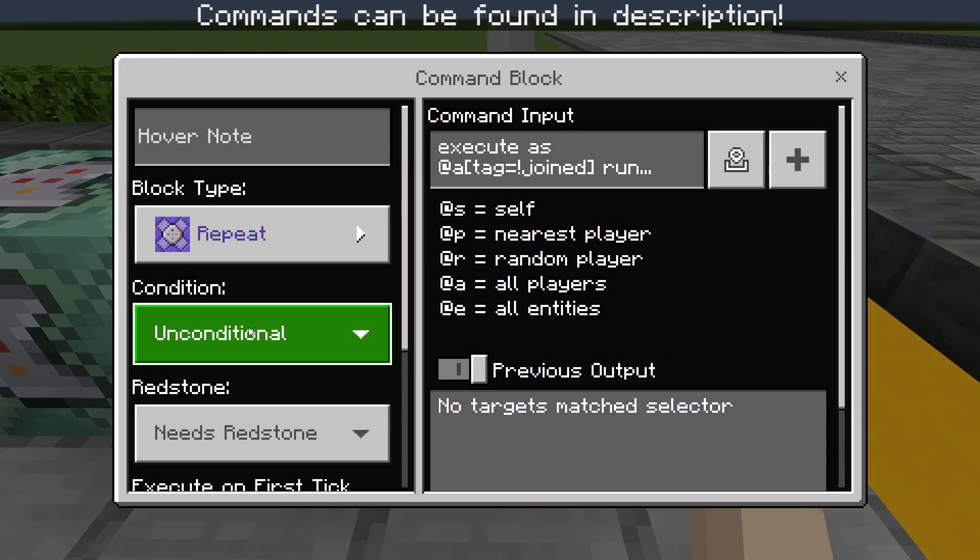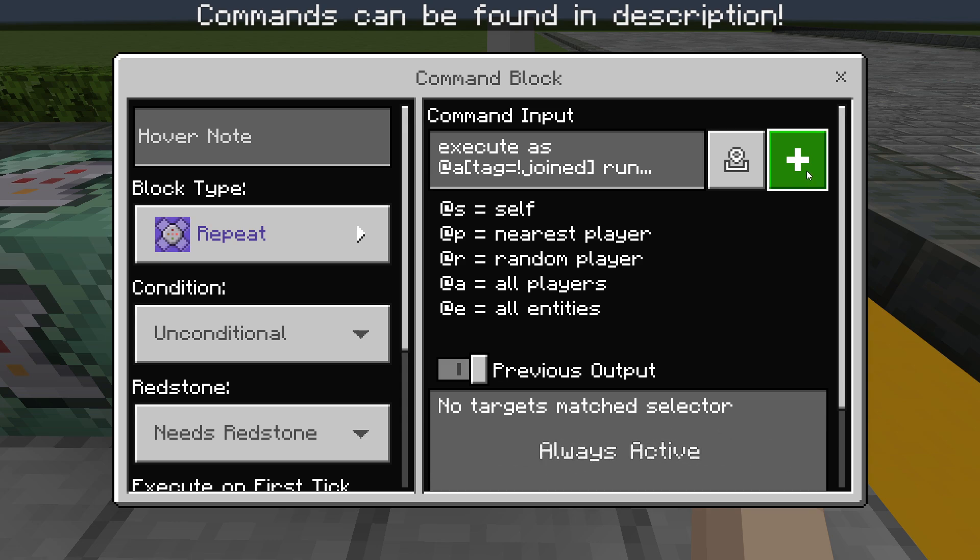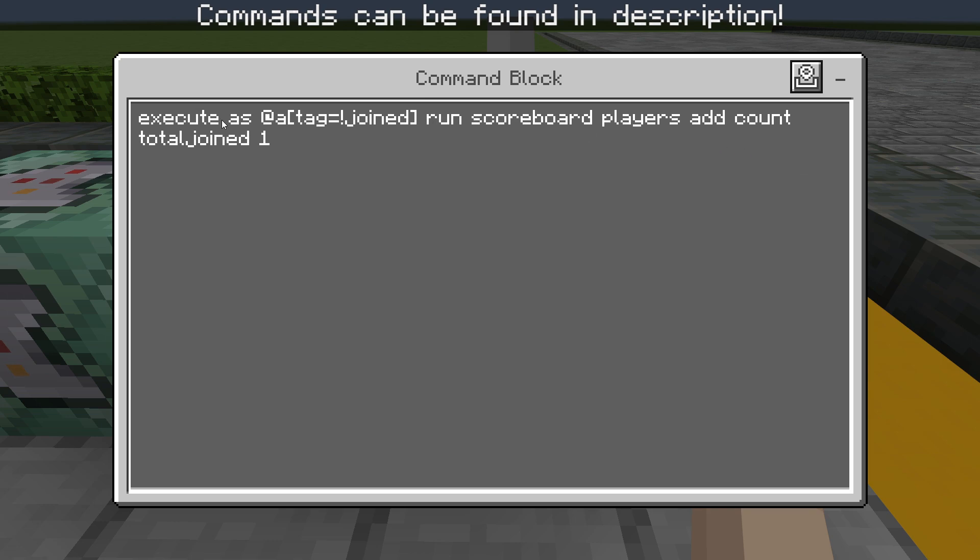So let's go over the first command. As you can see, it's a repeating, unconditional block — and this should be set to always active, but I put it on needs redstone for display purposes. The command is: execute as @a[tag=!joined] run scoreboard players add count total_join 1. So basically, any player that doesn't have the tag 'joined' gets detected, and it adds 1 to the scoreboard that tracks the player count.